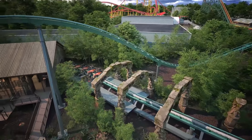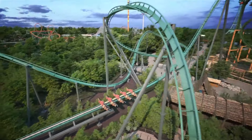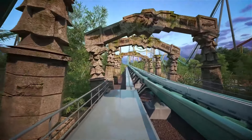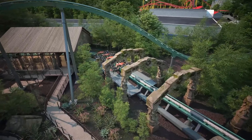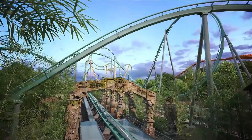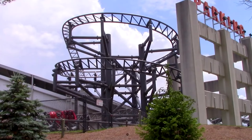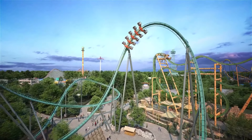The ride will have those wing trains, which have two passengers hanging out on each side of the train with nothing below or above them. It will have 20 passengers total on two trains — five cars on each train. As you roll out, you'll make a right-hand turn and enter onto the launch track. Unfortunately, this seems like the only place it will interact with any theming — there will be a series of arches you pass underneath as you launch from zero to 65 miles per hour. The launch intensity should be somewhere between Backlot Stunt Coaster and Flight of Fear.